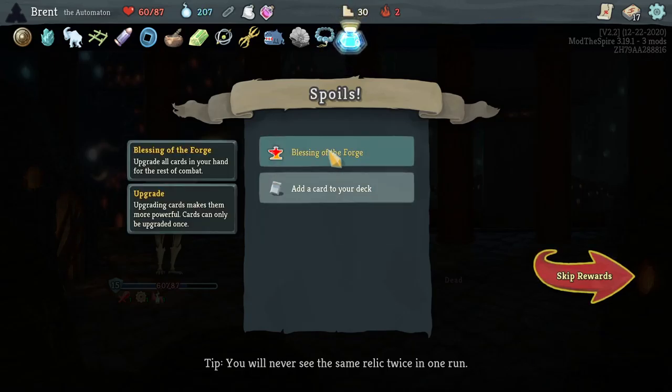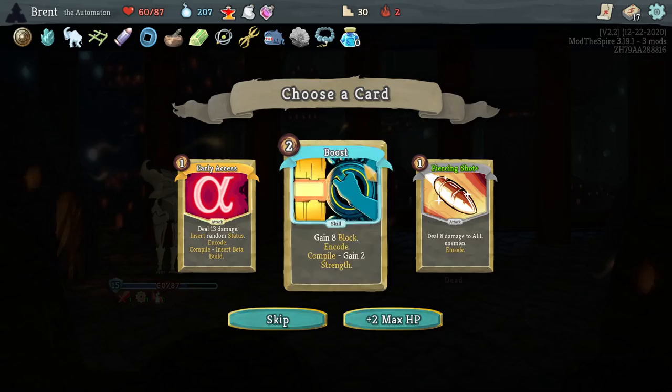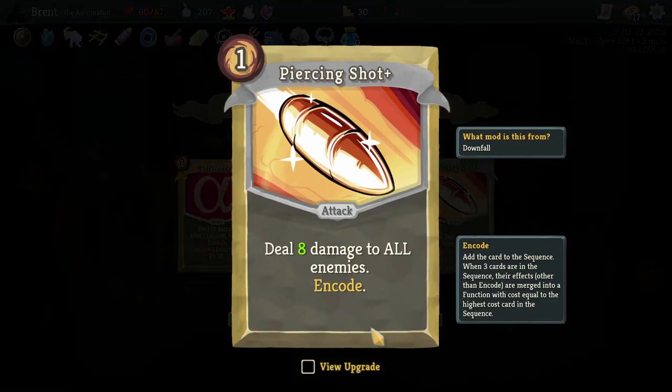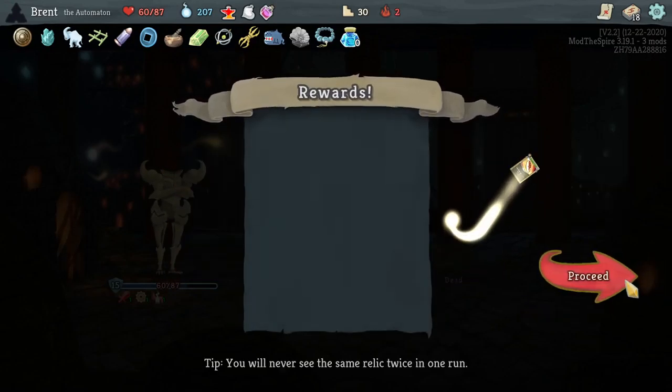Ink Bottle — every ten cards we play, gain another card. Kind of like Boost — Encode, gain two strength. A little cumbersome still since we don't have a lot of energy. Another Piercing Shot, I'm not too sad to take either. Actually gonna take another one — actually the Boost has been good because we do need more defense.